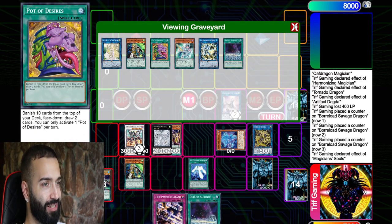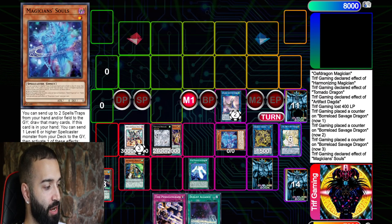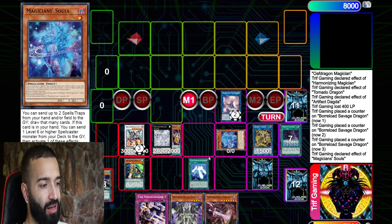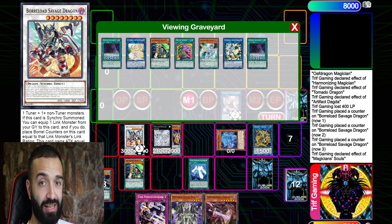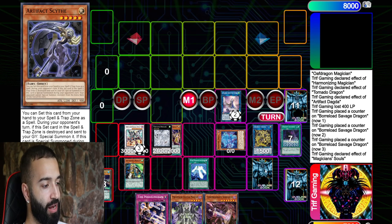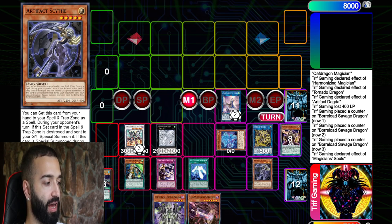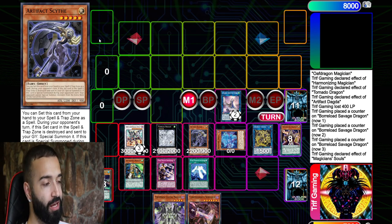Here we use Souls just to get a free plus — send Selene and the extra Duels Alliance for free pluses. If Selene leaves, Savage Dragon still gets three negates, it just doesn't gain the attack boost. We end with Pen Graph and Scythe. On your opponent's turn, Tornado Dragon pops the Scythe — Scythe triggers and monster effects cannot be activated.